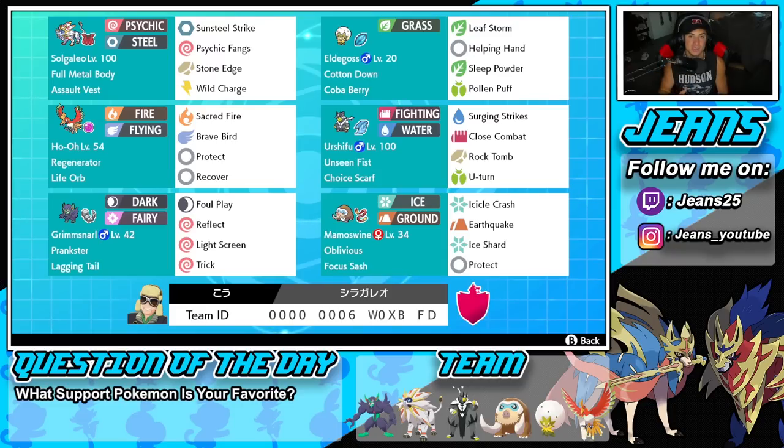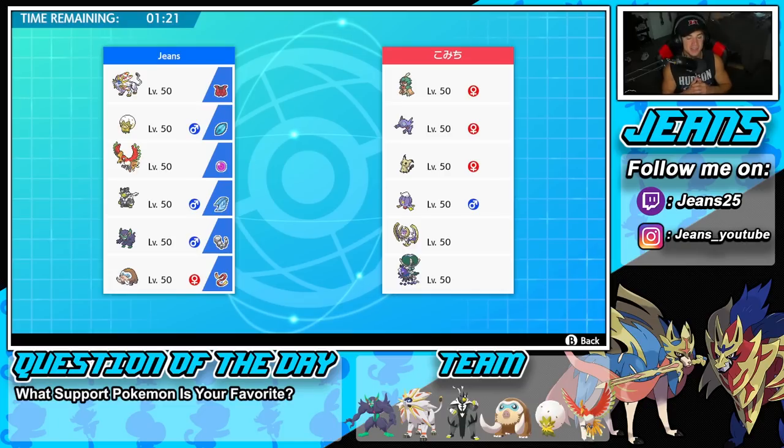Let's hop on that ranked doubles ladder and get some wins with this Eldegoss Series 12 team. In battle number one we're going up against a mono-ghost team — he's got Aegislash, Sableye, Mimikyu, Drifblim, Lunala, and Shadow Rider Calyrex. He has Tailwind with Drifblim and Trick with Mimikyu and Sableye, so we've got to watch out for that.